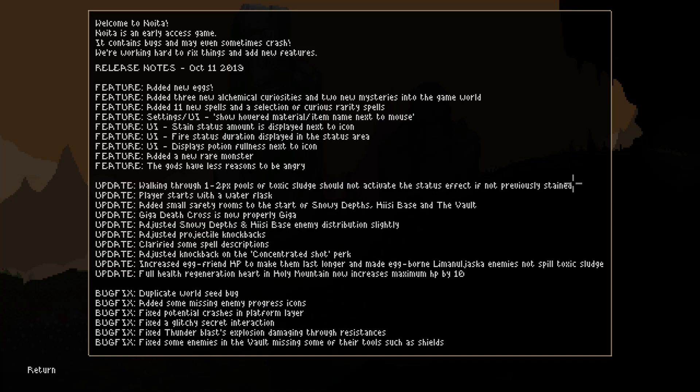Giga death cross now properly Giga — I don't know what that means. Snowy depths, Hiisi base enemy distribution slightly adjusted. Protect all knockbacks and a bunch of other small little things. I'm excited to see what they've added, in particular the spells. I'm curious to see what that's going to be like.